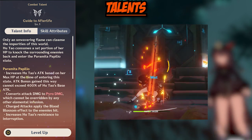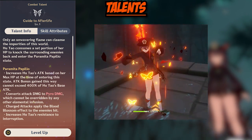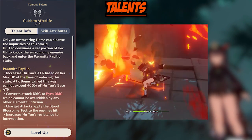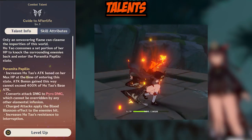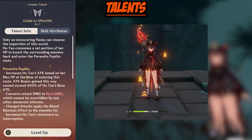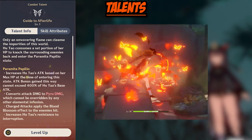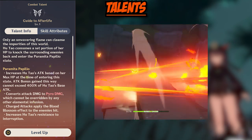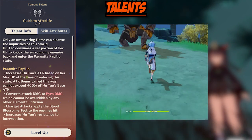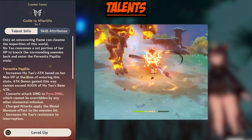The PP state gives Hu Tao a lot of benefits at the cost of losing that 30% HP. It increases Hu Tao's attack based on her max HP at the time of entering the PP state. However, this has a limit of not being able to exceed 400% of Hu Tao's base attack. It also converts all attacks into Pyro damage, which cannot be overwritten by other elemental infusions — for example, you would not be able to use Chongyun's elemental skill to turn her attacks into cryo.